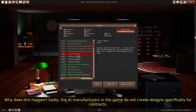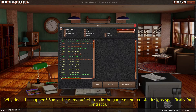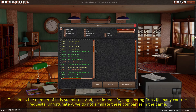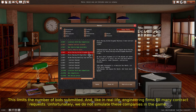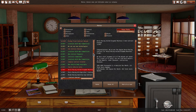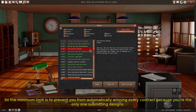Why does this happen? Sadly, the AI manufacturers in the game do not create designs specifically for contracts, which limits the number of bids submitted. Like in real life, engineering firms fill many contract requests, but we do not simulate these companies in the game. So the minimum limit is to prevent you from automatically winning every contract just because you're the only one submitting designs.